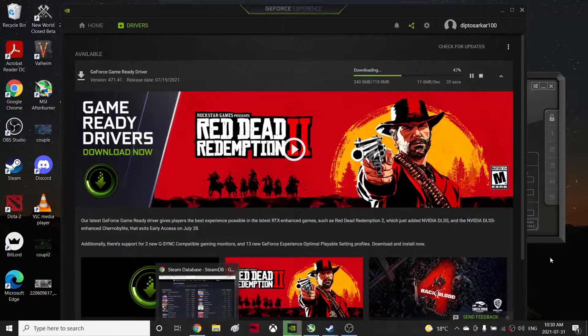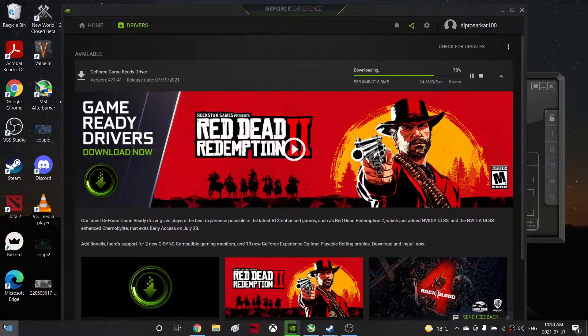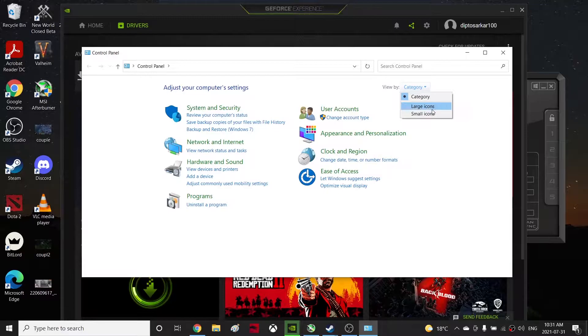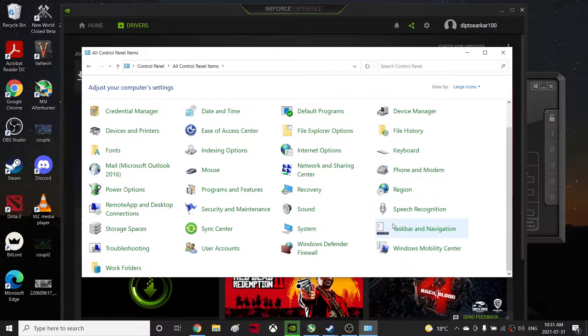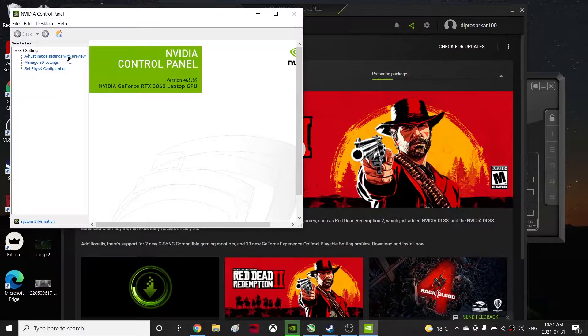Once it's up to date, go to the Nvidia Control Panel. If you can't find it, type 'Control Panel', make it large icons, and search for it. Or you can right-click on the desktop and go to Nvidia Control Panel, then go to Manage 3D Settings.